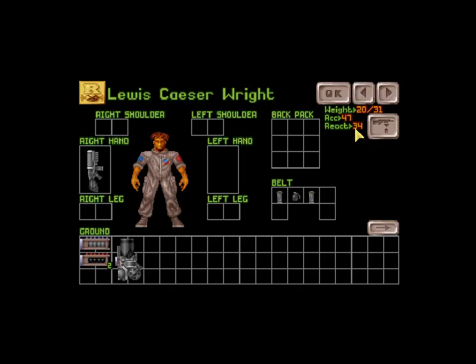So we can see he's only got 47 accuracy, 34 reaction accuracy, which we'll get into in game. It's usually best to put things on your shoulders, because taking things from different places — like belt, backpack — they take more time units depending on location. We'll get into time units in the game as well. So I'm just gonna pause the video here, move everything up to the shoulders, and I'll be right back.